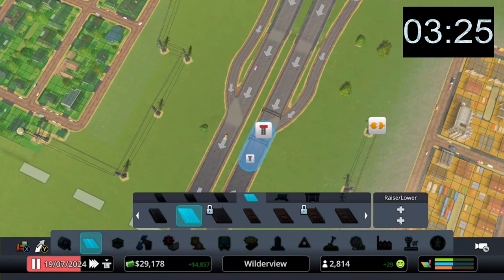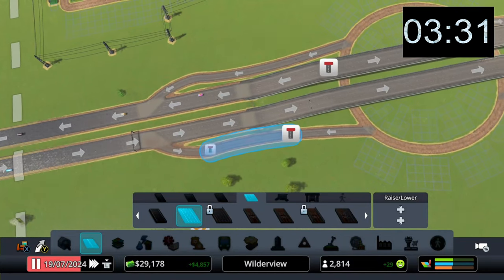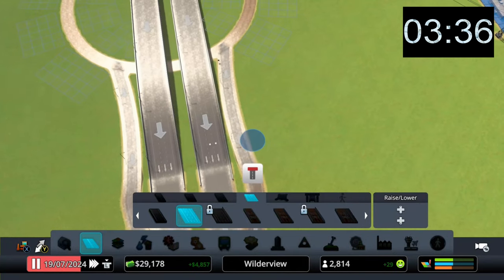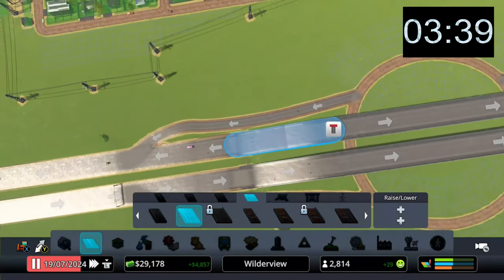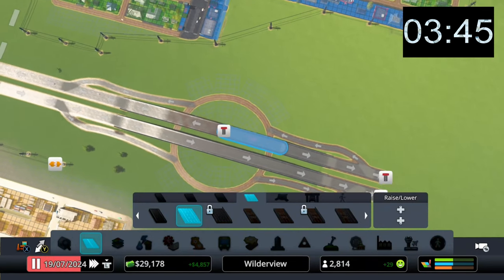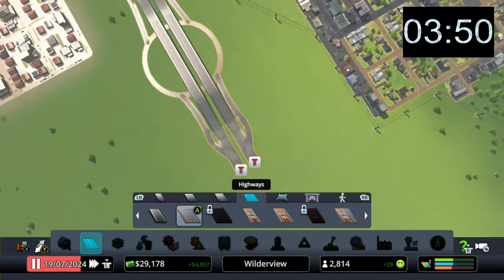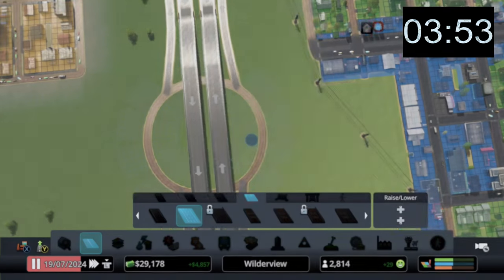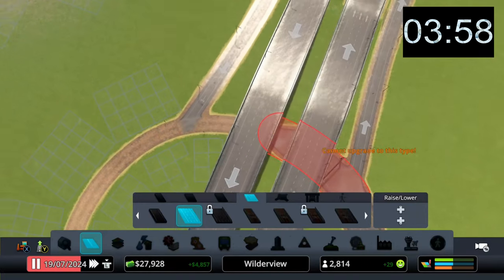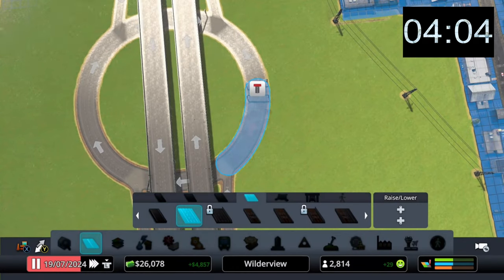Now let's switch the direction here to make it work. This is an exit this way, and this is the other way. So this needs to be flipped. Let's upgrade the roundabout itself to highways so we have a little more speed. There you go — flip it on the right side. Nice.